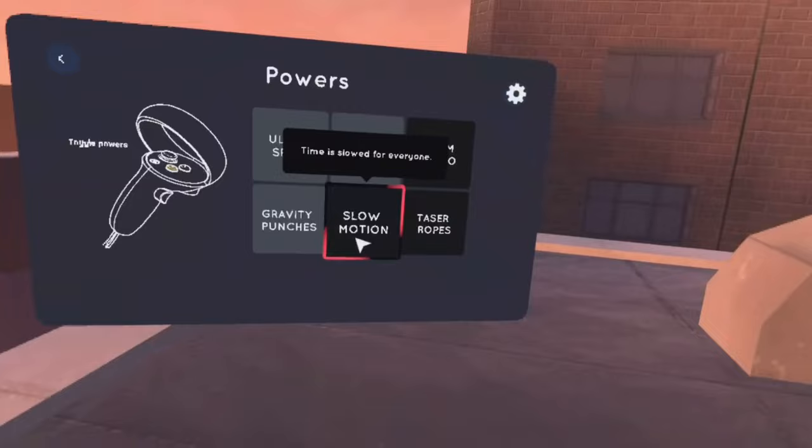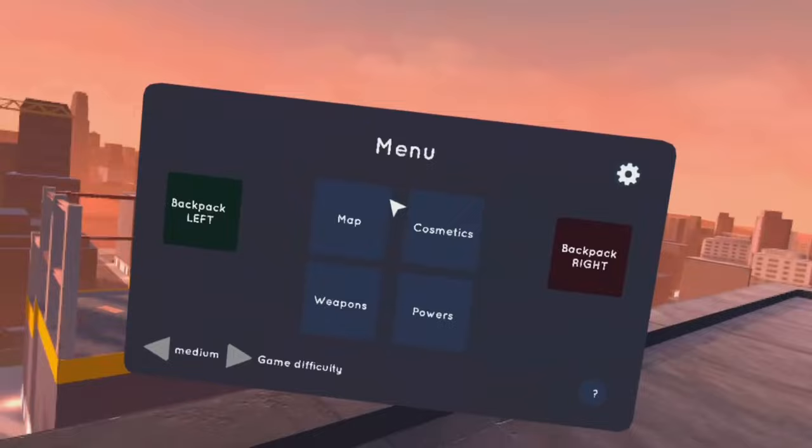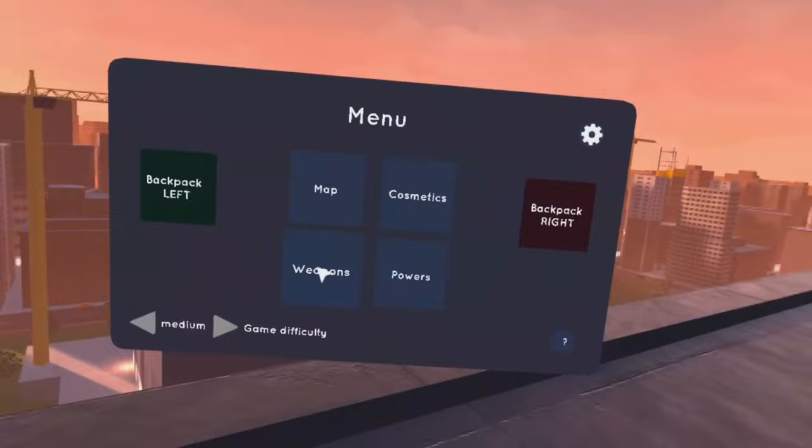When you're in the menu, make sure to turn off all of your powers except for slow motion. Then go into your menu and go on to map.